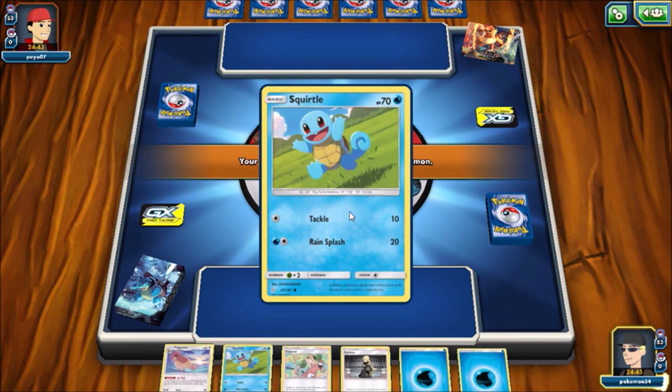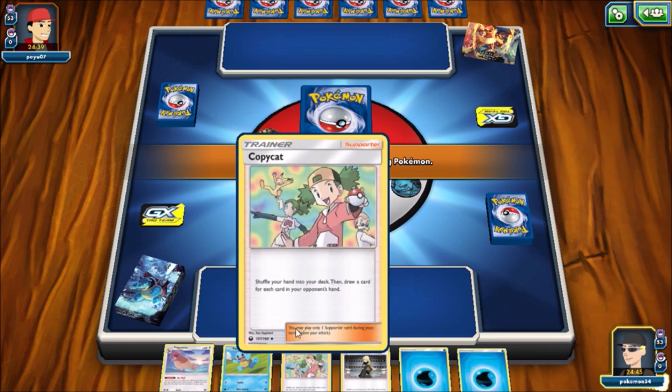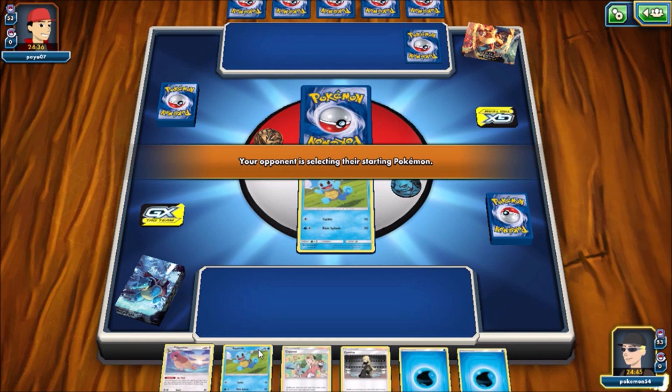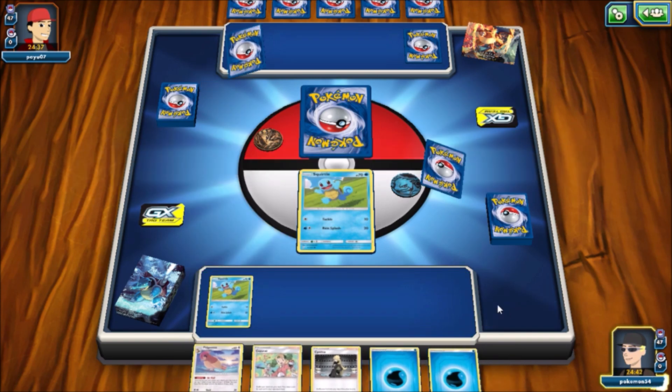Yo, what's going on guys, you're watching Epic Pokemon TCG. What I got for today is going to be the themed deck battle between the Charizard themed deck and the Blastoise themed deck. I know the Blastoise one's called Torrential Cannon, I can't think of the Charizard name to save my life. But anyway guys, these are the two themed decks from Team Up.